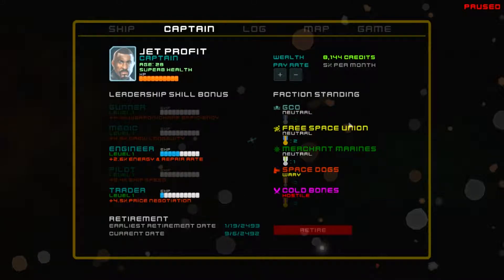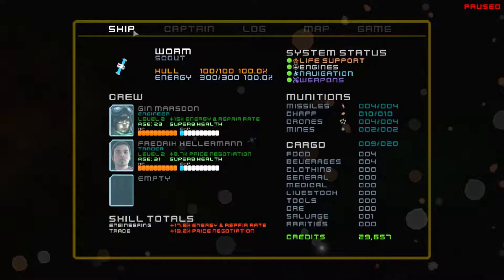Here's standing with all the different factions - neutral towards most of them. I have a few medals from the Space Trade Union from running missions. When you succeed in a mission you get a medal or two, and those help determine how much factions like you. My captain has made 8,144 credits and you can adjust his pay rate. You can also retire the captain once you reach his retirement date - everyone ages as time progresses in the game and health can change.